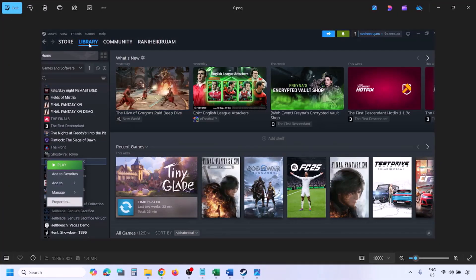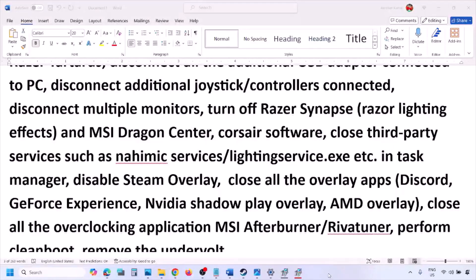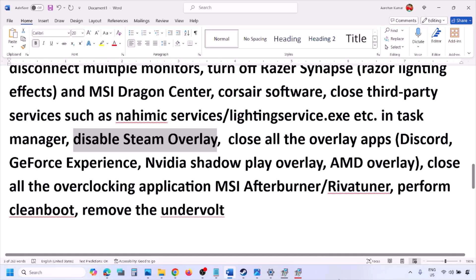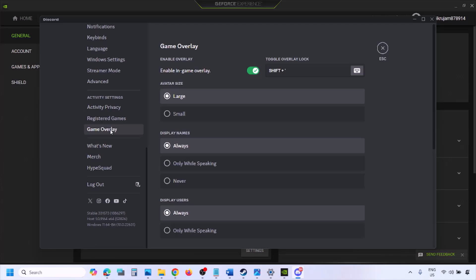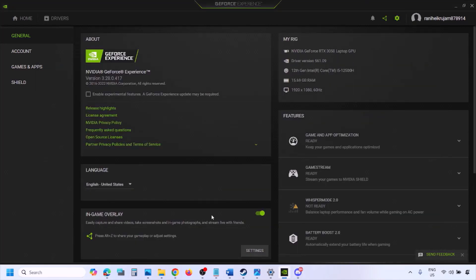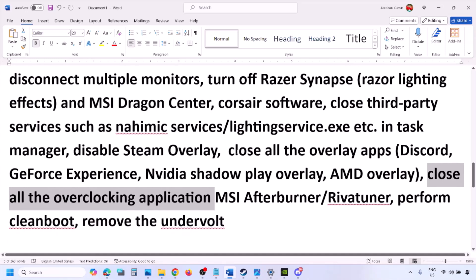Disable Steam Overlay: go to Steam, Library, find the game, right-click, select Properties, go to the General tab, and turn off 'Enable the Steam Overlay while in game.' Also, if you have Discord running, go to Discord Settings > Game Overlay and turn off 'Enable in-game overlay.' If you're using GeForce Experience, click the settings icon and turn off In-Game Overlay.